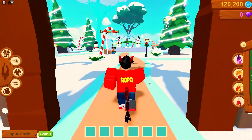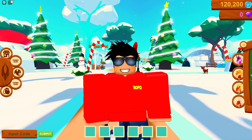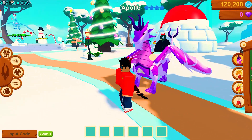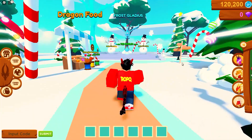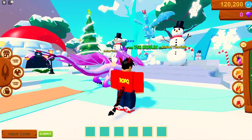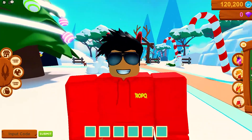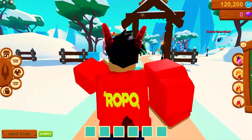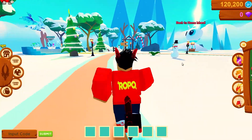We've got Igloo Town over here which has a pretty wild situation going on. This is my man Apollo — a four-star blue, pretty sick. But check this out: the Frost Gladius is 750 Robux. If you want me to do a video on that, hit me up in the comments. We'll definitely have to buy a couple of those.